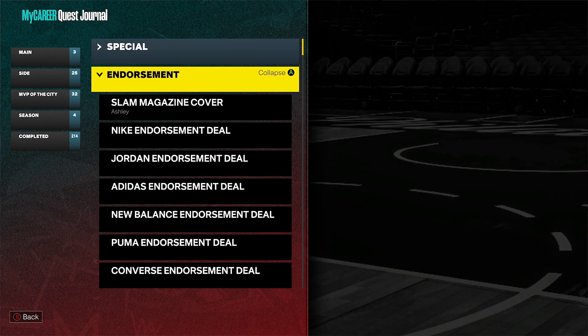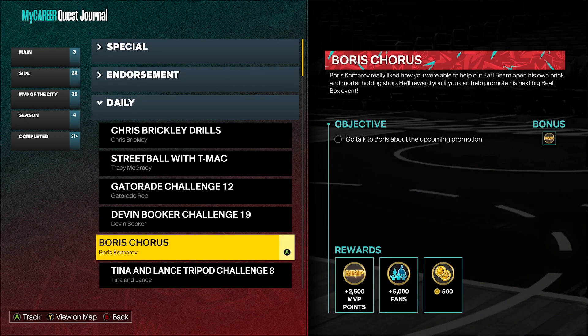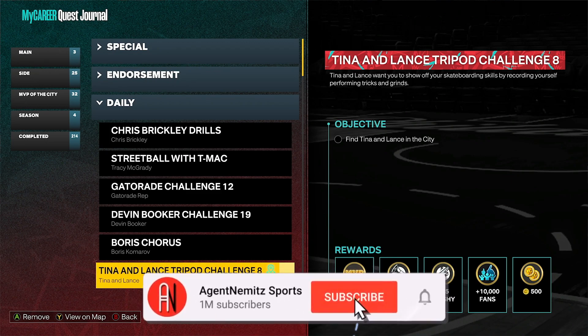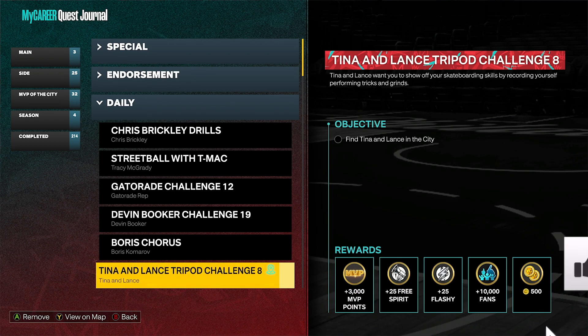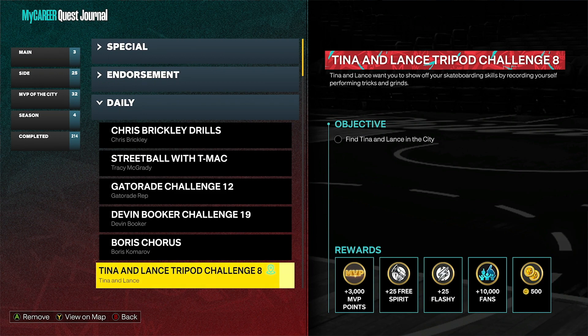I'll show you what it looks like inside of the side category and then in the daily tab. Here it is — Tina and Lance Tripod Challenge 8. You have to find them in the city, which they're in their usual spot — we'll get to that in a minute. The rewards you get are nothing short of amazing. You get 3,000 MVP points, Free Spirit and Flashy plus 25 if you need to get those up — it's a good way to do it. 10,000 fans, which is fantastic, and 500 VC.